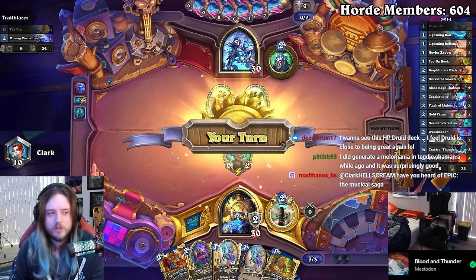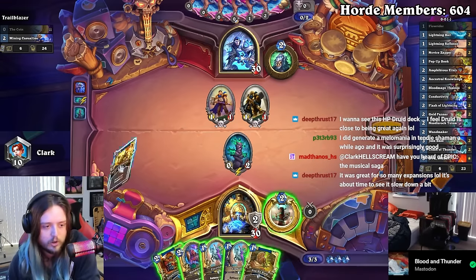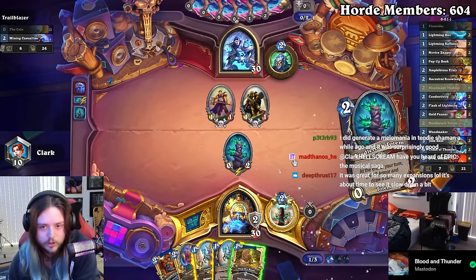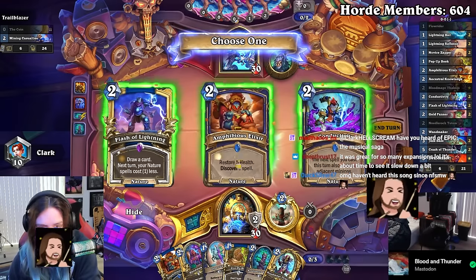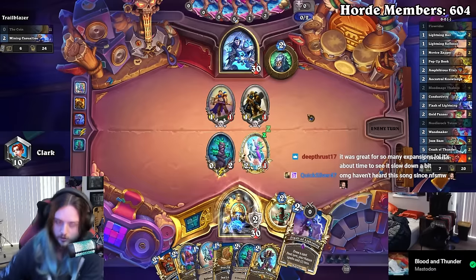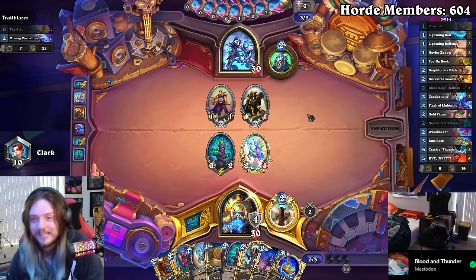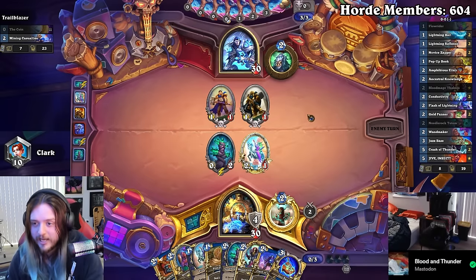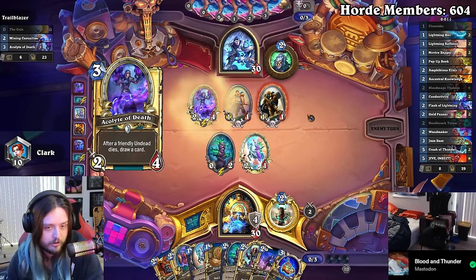All right, before you guys say 'oh man, Nature Shaman again Clark Hellscream' — hold on a minute, look closely into the deck. Do you guys understand? Droogie, I hope you're still here and taking notes, because I think Jazz Bass is infinitely better than Card Grader. As soon as I saw the list I thought: what do I sub out? And then — we overload a lot in this deck, why not put in Jazz Bass?